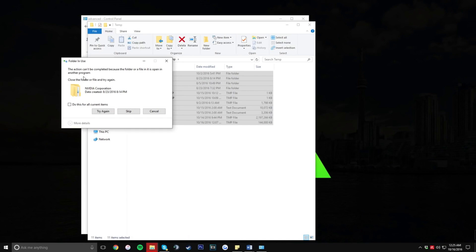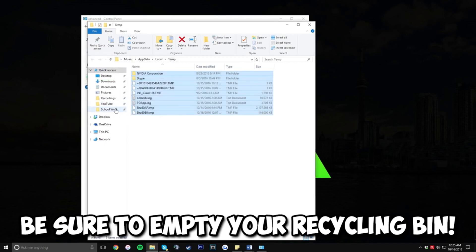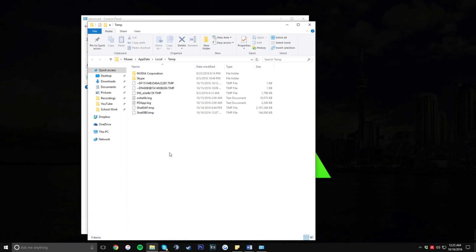There's a chance it might say the file is currently being used by another program — just click 'Do this for all current items' and then Skip. This is just getting rid of junk files that your computer used at one point but doesn't really use anymore. You're not going to lose anything you actually need. The few things that don't let you delete are things still being used right now, like NVIDIA or Skype. This is still going to help your PC a ton, especially on an older machine.